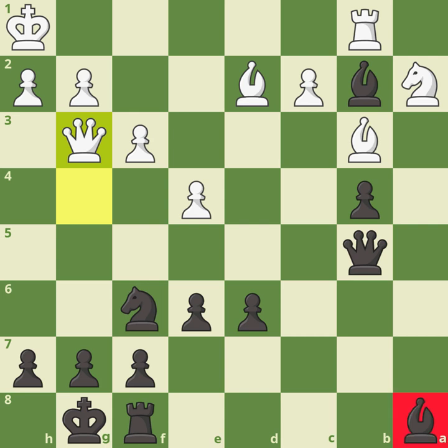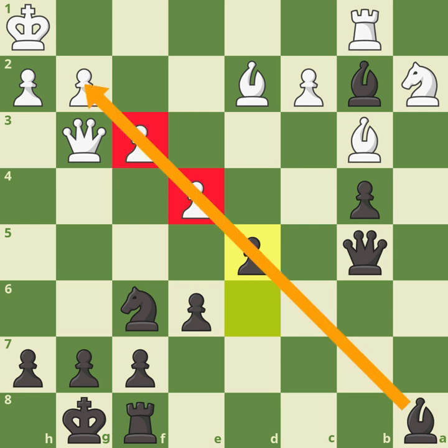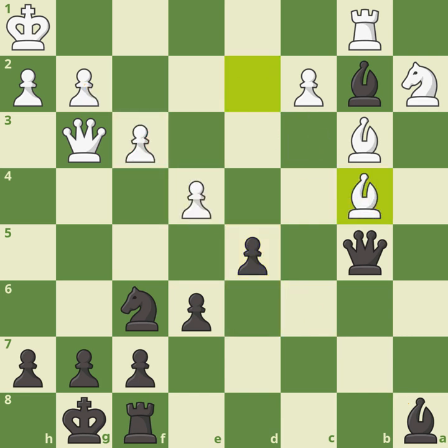Now it's time for 'Derrick the d-pawn' — just watch this guy go. D5! Here comes Derrick. This little soldier is a big winner of this game. It's a great move because you're trying to clear open some lines for your bishop on a8. If you can get rid of white's pawn on e4, the bishop has further range; if you can also get rid of the white pawn on f3 it has even further range. So you're giving your pieces the best range you can.